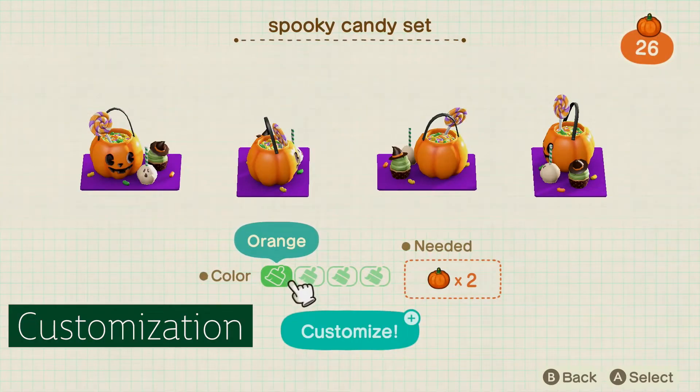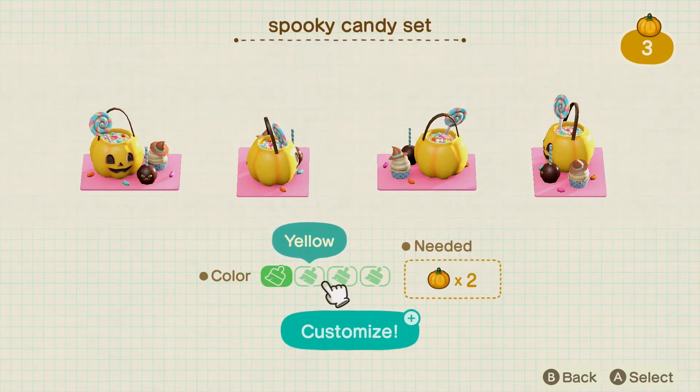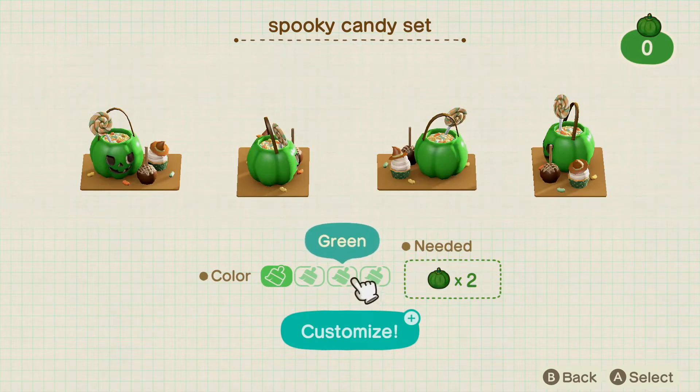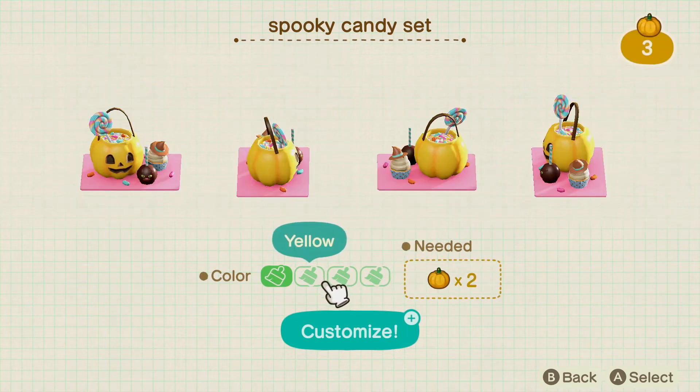Pumpkins are required for customization of the holiday items. You can see here that you need yellow to customize the yellow design, moving forward you'll need green to make the spooky green color, and then you'll also need white to customize for the white option. While I only have one recipe, I assume this is going to be similar for all the other recipes available this season.